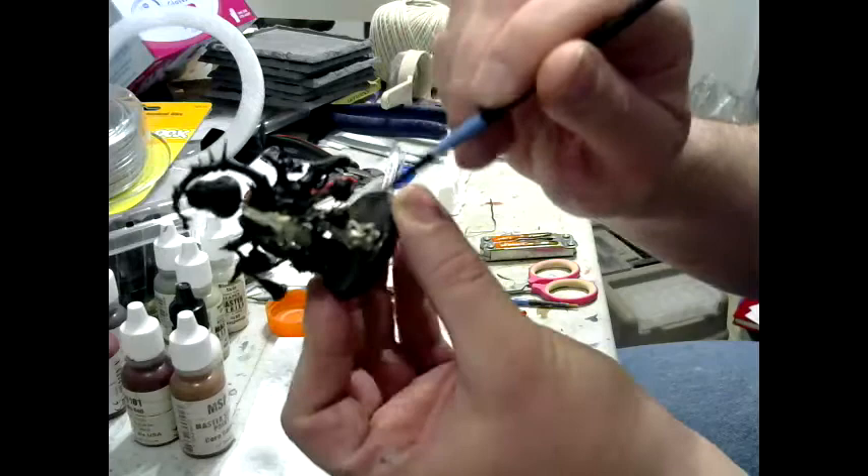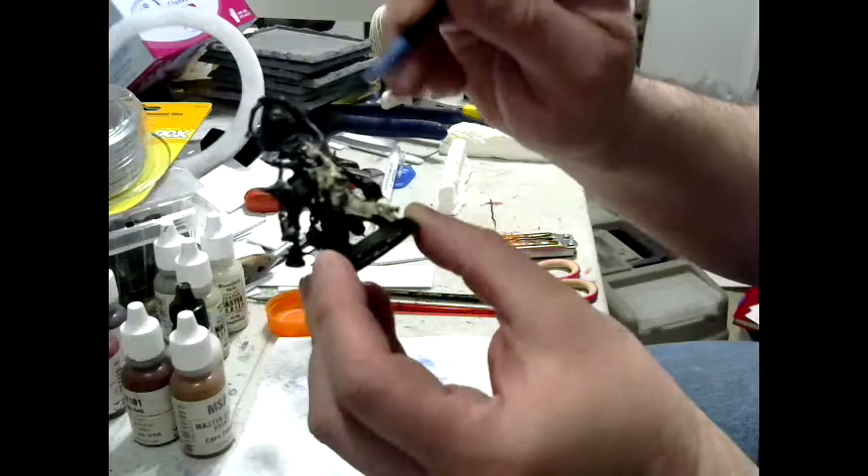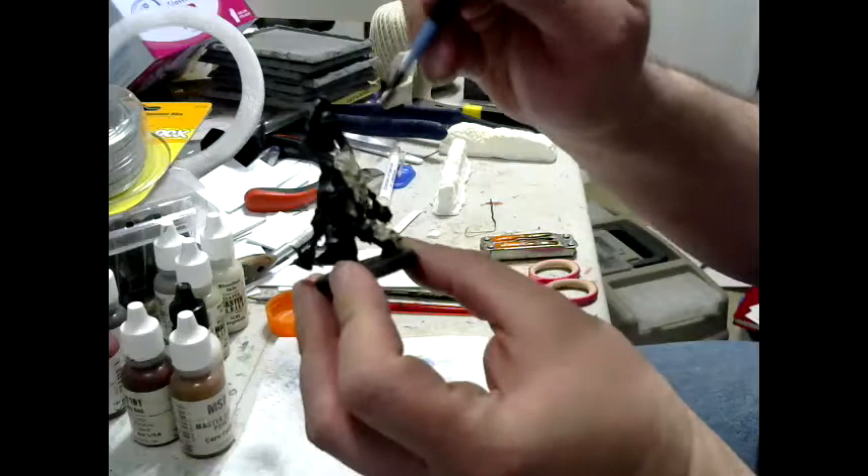Covered in bells — a lot of those will get picked out in bronze, gold, silver. May or may not do them all the same color. Those horns and pipes are going to be done differently too.